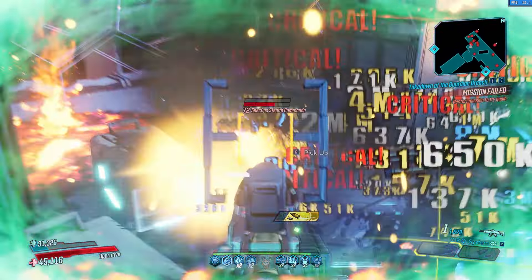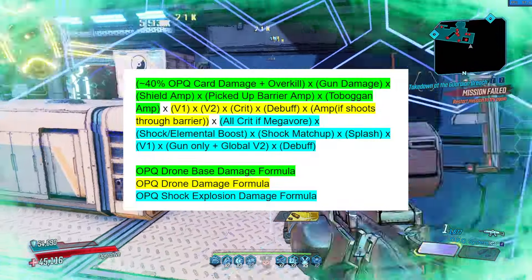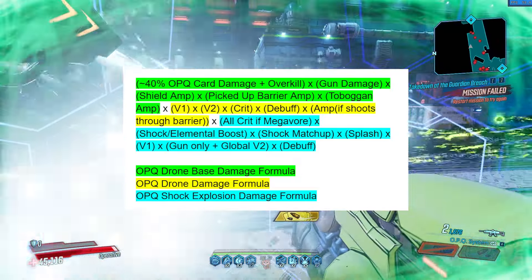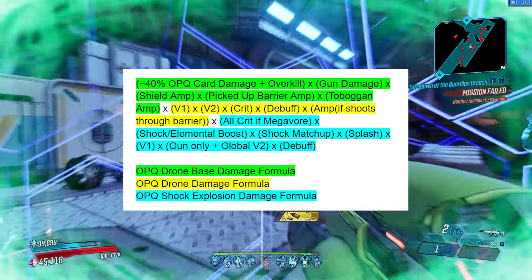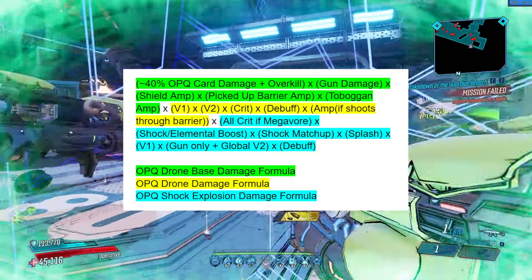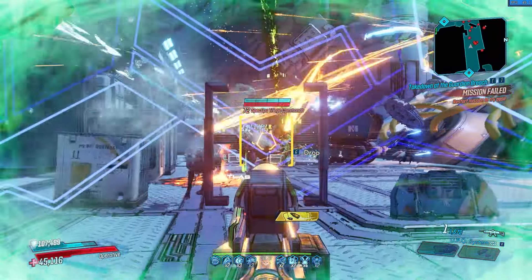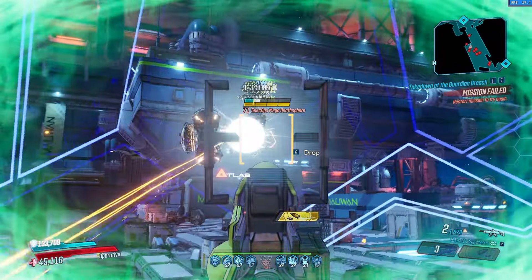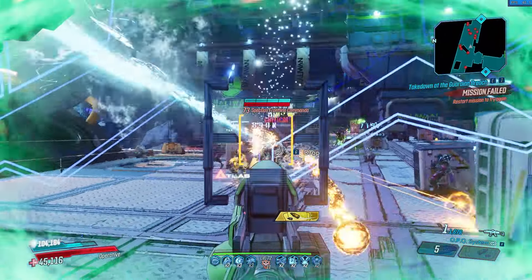The OPQ system and the drone specifically get insane damage. I will show the damage formula on screen and go over it. With the OPQ drone base damage we have about 40% of the OPQ system card damage. It's a bit weird so we don't know the exact number, but it's about 40% plus overkill damage you have at that time, times your gun damage when you shoot, times shield amp, times picked-up barrier amp, times Toboggan amp. I tried doing stuff with the grounded barrier with shooting out the drone projectiles but it doesn't seem to boost it, or it's a weird angling thing, but picked-up barrier does benefit the base damage of the drones. All that amp damage is multiplied because all amp damage is multiplied with each other.